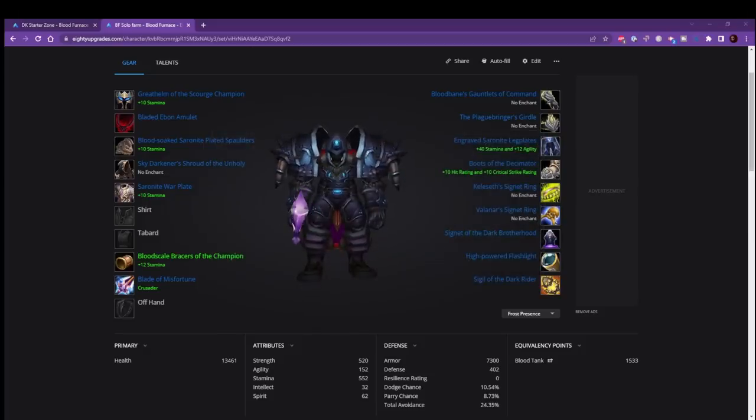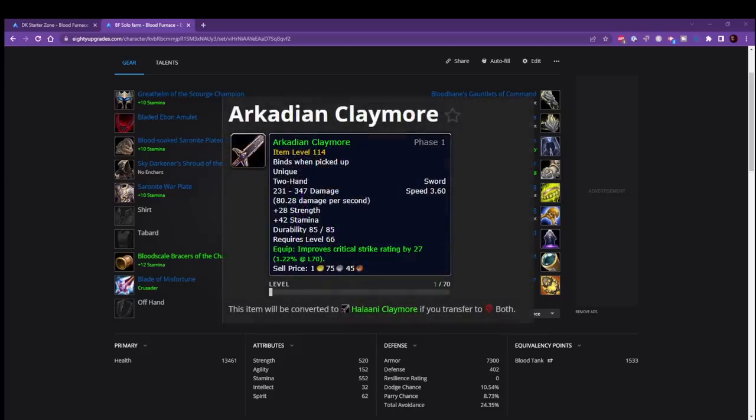So that's the recommended gear set. A lot of people use the Fel Iron set as they get to level 61 and beyond. You can also use some champion gear at level 60 or 61, though I didn't find much of an improvement — the mitigation seemed about the same with maybe a little bit more armor. You can use the DK starting gear just fine. At level 66, you can get a sword from Halaa if your faction controls it. If you are playing the proper faction, you will get the Arcadian Claymore; if you are playing the other faction, it will be called the Halani Claymore.